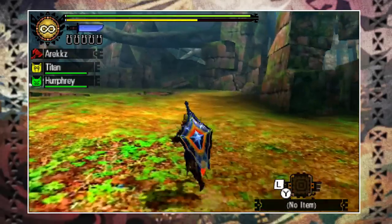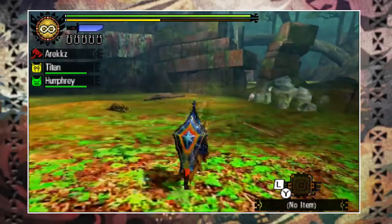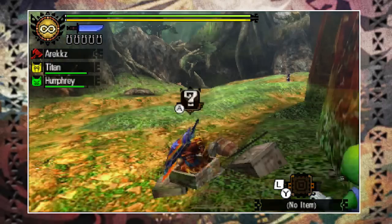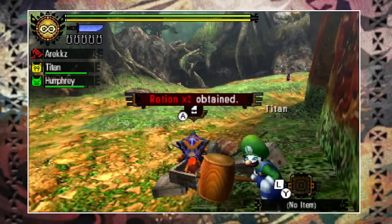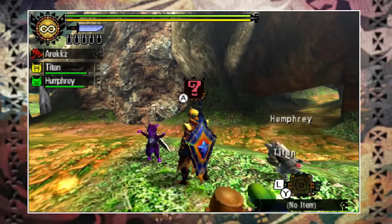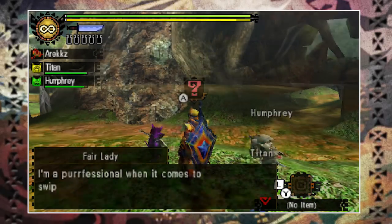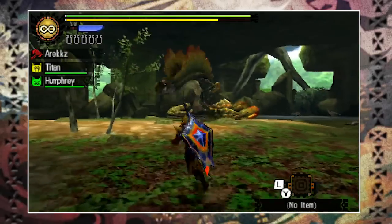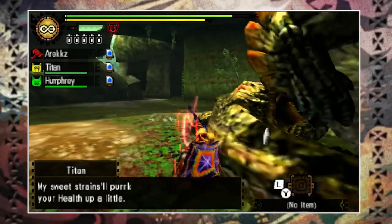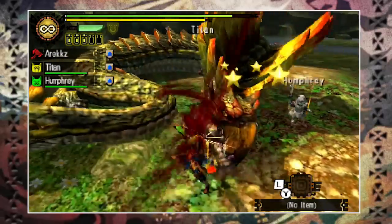Once you set off, don't just make a beeline straight for the monsters — there's plenty to do. You can gather from plants, mine for ores, catch bugs, and even gather from random piles of debris. If a wild palico is listed on the card, you have a chance to encounter one — speak to it and you can scout it and then hire it at the end of the quest. Eventually you'll stumble across one of the listed monsters, or if you're really unlucky, both of them at once. You can fight or run away, but if you've come this far you may as well kill it.